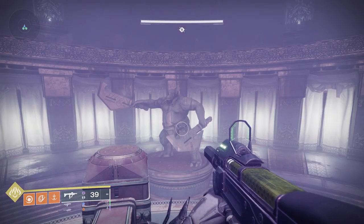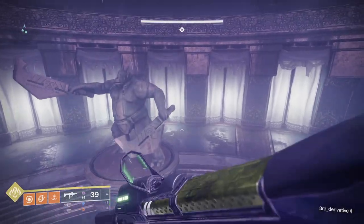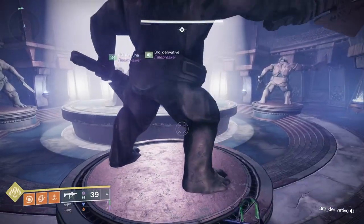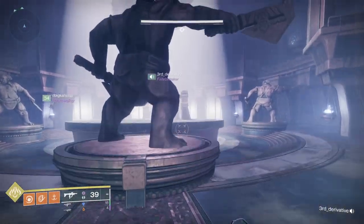You'll also notice when you're in the nightmare area that there's an activate button on each of the statues. What that does is rotate it by one quarter of a rotation in the normal area.